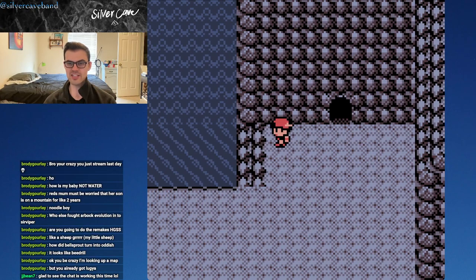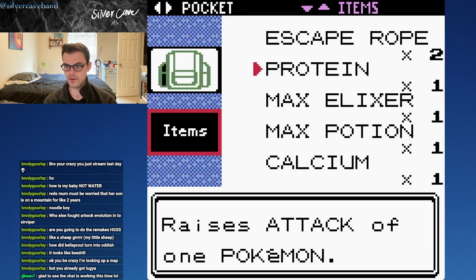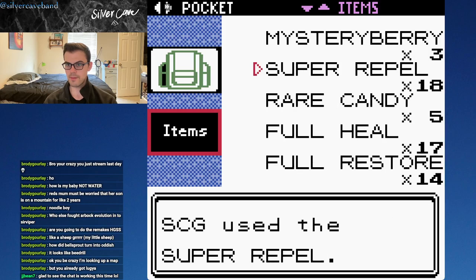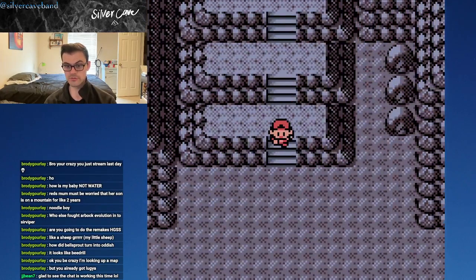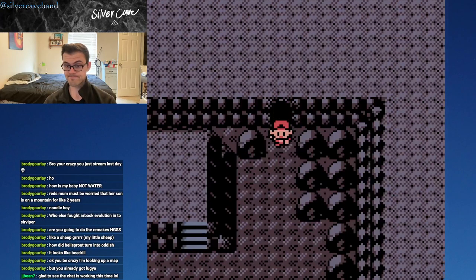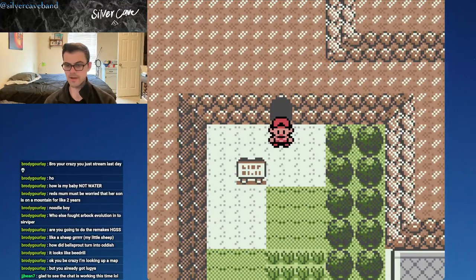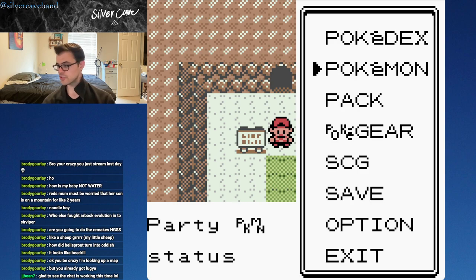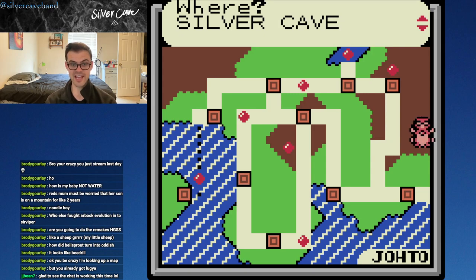Those are all the hidden items in this room, and that leads to the final room of Mount Silver. I just love how the waterfall adds really cool atmosphere. I'm going to speed my way back out because we're going to box Bellsprout and Drago. But I do want to do one thing before we fight Red — I want to hop out to Goldenrod City. We're back in Johto. Mount Silver, or Silver Cave, is technically in Johto — it's a secret little area off the map.